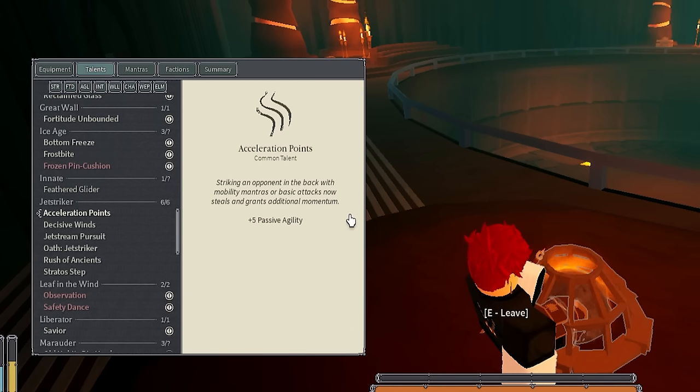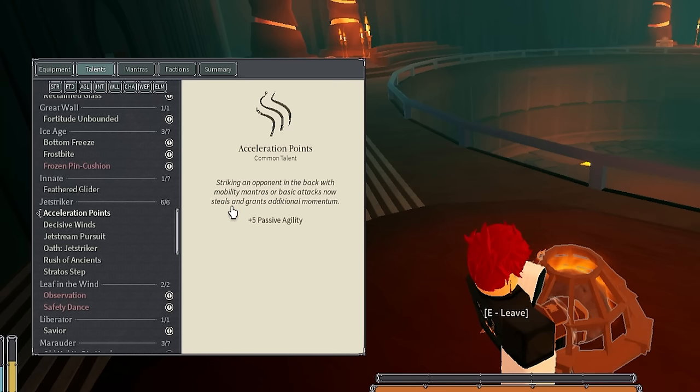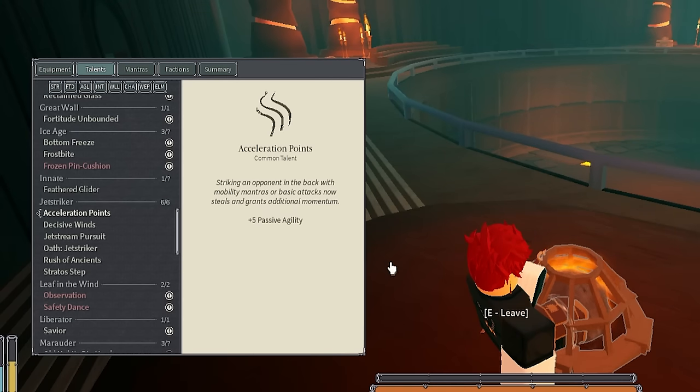Ignore this build by the way — it's a trash build. I just wanted to go Crystal because Frost Grab actually got reworked pretty nicely too. I use the normal Frost Grab in this video, but if you put a blast or magnet spark on it there's a different version, so go try that out if you're a Frost Grab enjoyer. The new Frost Grab is really solid — it's a teleport, you can definitely catch opponents off guard. Acceleration Points: striking the opponent in the back with mobility modules or basic attacks steals and grants additional momentum. That synergizes well with Jet Kick because Jet Kick goes behind the target. Size of Wins: when damaged below 50 health, gain maximum sprint momentum temporarily.